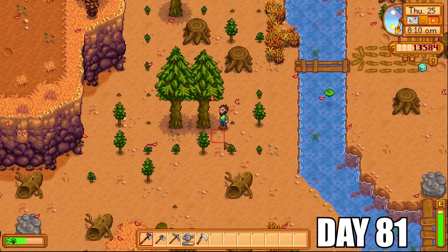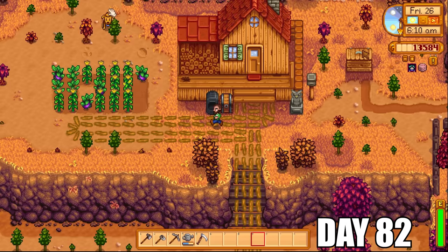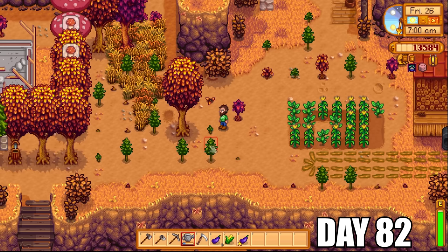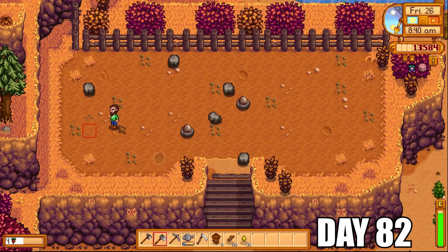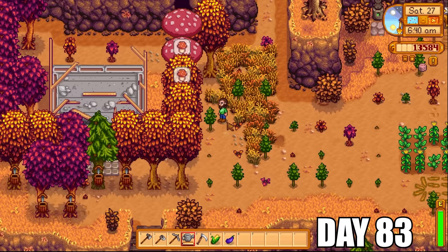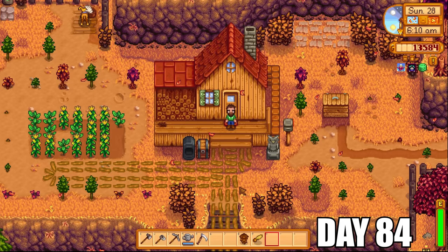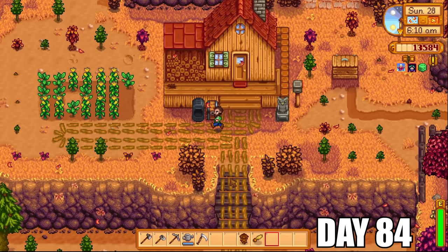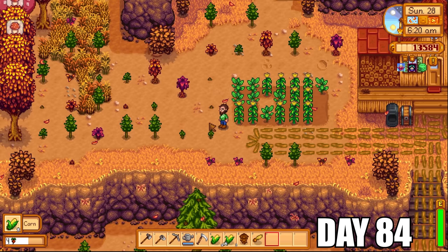We're now on the 25th of fall, day 81 — almost finished fall. Winter is going to pose some serious challenges because the trees are going to stop growing, and we haven't hit level seven foraging. I'm about halfway there at the moment; I don't think I'm going to get level seven before winter but it will be a close call. If I do see trees I'll cut them down immediately to get more foraging XP. Getting the red mushrooms every single day is an absolute game changer. I went back down to the mining site on the farm and got some coal — if I can accumulate eight more pieces of coal I could make more preserve jars.